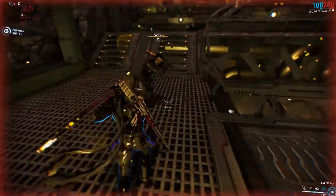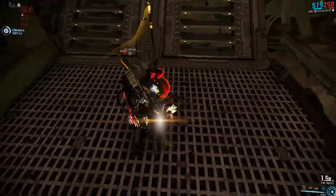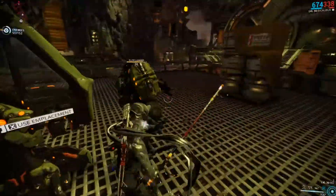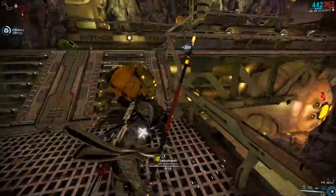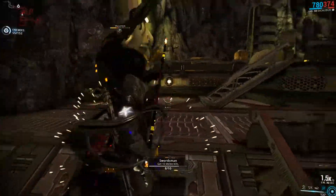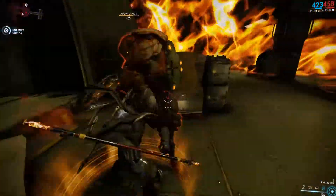The Bo is actually surprisingly good against the Grineer at this level, considering that the damage types I have are not ideal against them. You only need a couple of hits for the standard troops, and if you run into any trouble you can dispose of even smaller groups with a few swings since you can hit multiple enemies at once thanks to the range of the staff. Against heavy enemies it certainly helps that you will stagger them with each hit.